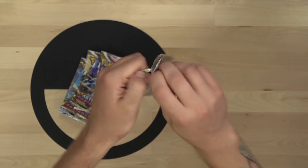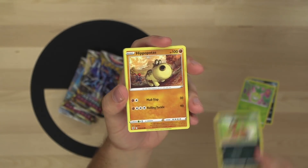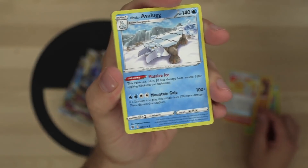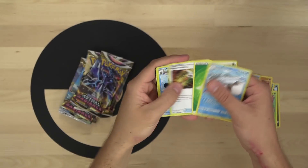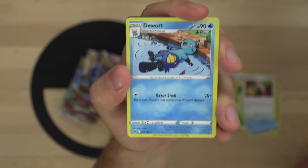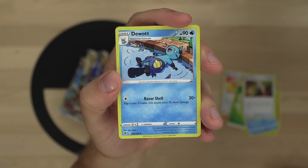Very first pack of Astral Radiance - we've got Quillfish, Petalil, Hippopotas, Snorunt, Dewgong. And a Hisuian Avalugg with its massive ice ability making it take 30 less damage from attacks. The Gutsy Pickaxe is a cool new card for fighting type decks which can accelerate fighting energy - that's pretty dope.